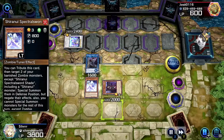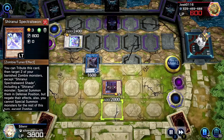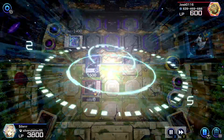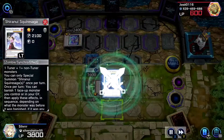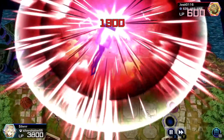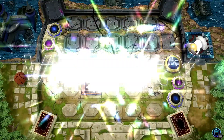We get another Spectral Sword out there, tribute to special summon two banished Shira Nuis, and then link away Froelin — interesting play — into Shiranui Squire Saga. She tributes herself to pop the back row and Shenshin, going for the finishing blow. Oh my goodness.